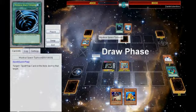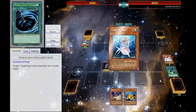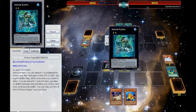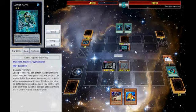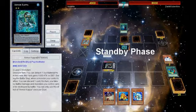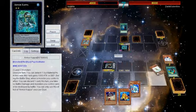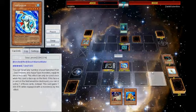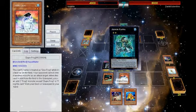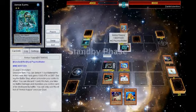He only has a Diva, MST, and Heavy Storm, so he definitely didn't have anything to go for. I pretty much never went into any back row. He overlays into Armor Kappa, which was kind of interesting — it does get the effect off of the overlay materials. The Atlanteans get the effect when they're removed for overlay, so that's kind of cool. I just go for Sea Lancer, getting Poison Draw and Dupe, so I get some great pluses off of that.